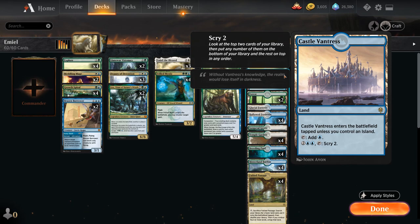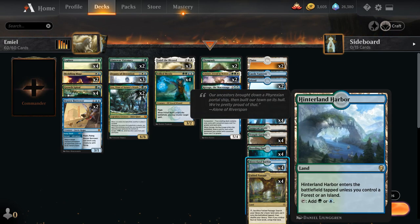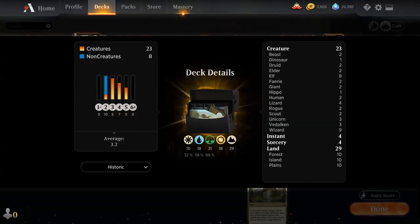We also have one Castle Vantress as another mana sink in case we're flooding out, then one Glacial Fortress, one Sunpetal Grove, and the full playset of Hinterland Harbor, alongside all 12 shock lands — Breeding Pool, Temple Garden, and Hallowed Fountain. That's our deck — now let's jump into some games and see how it does.